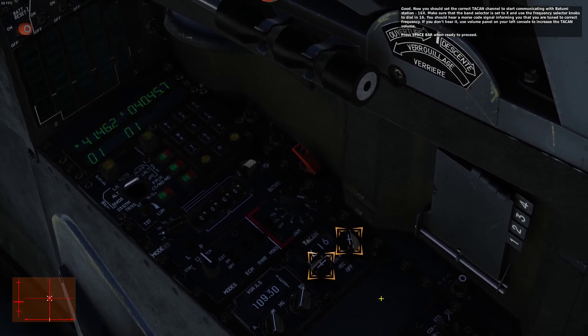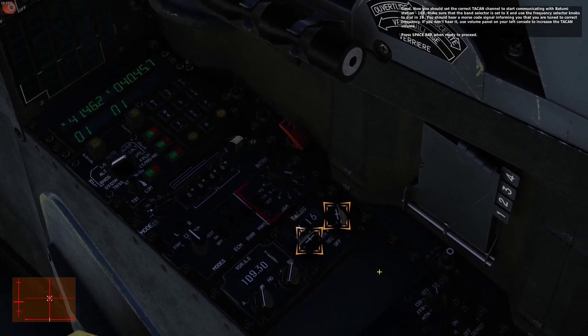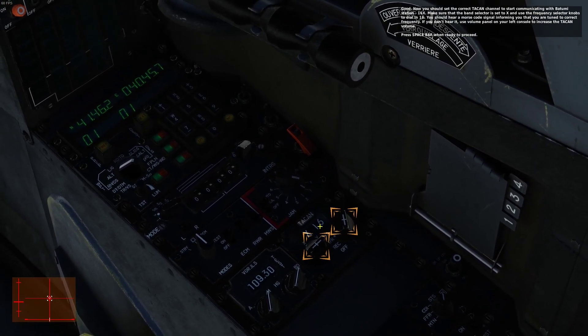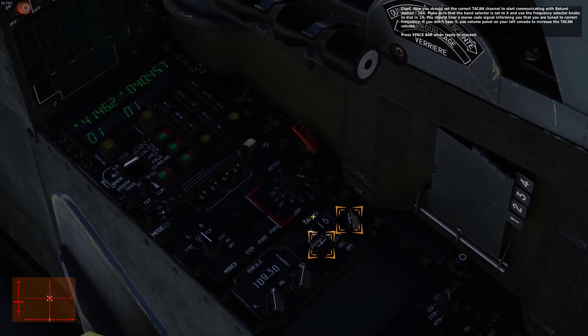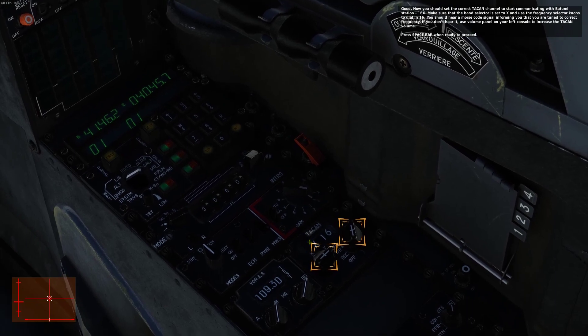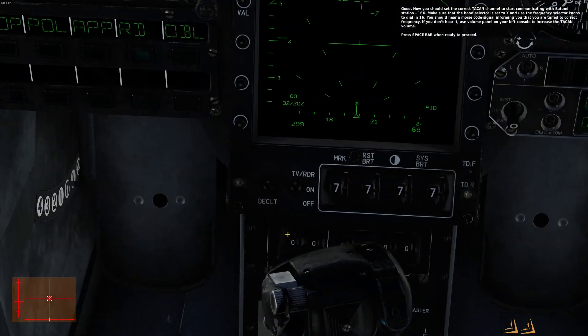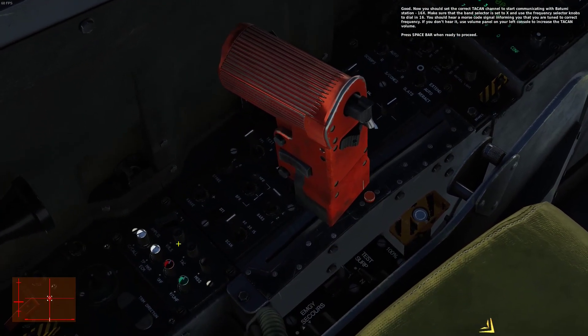1.6X. Make sure that the band selector is set to X and use the frequency selector knobs to dial in 1.6. You should hear the Morse code signal informing you that you are tuned to the correct frequency. If you don't hear it, use the volume panel on your left console to increase the TACAN volume. Press Spacebar when ready to proceed.